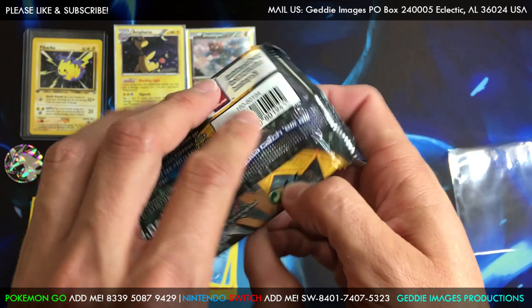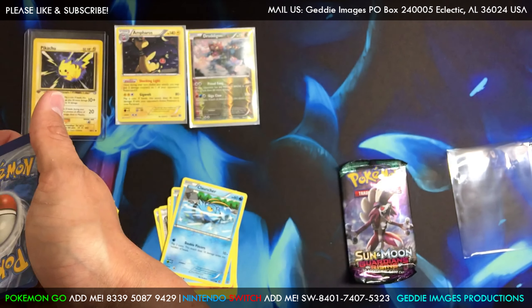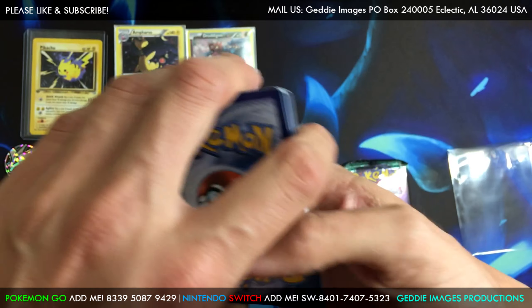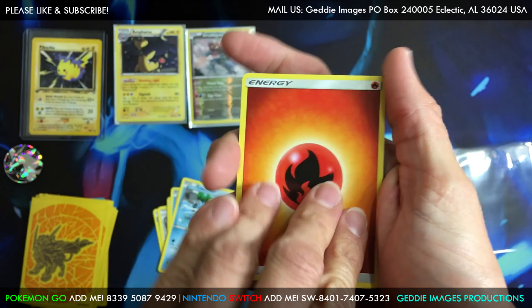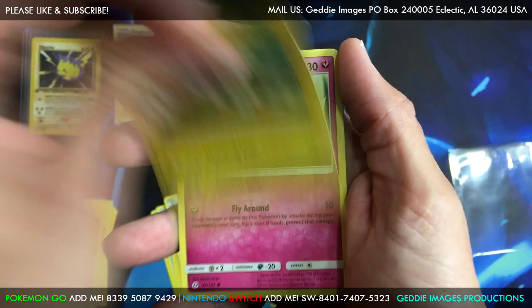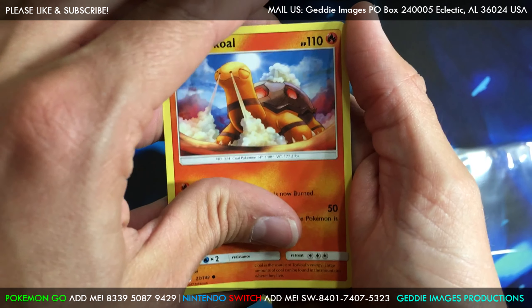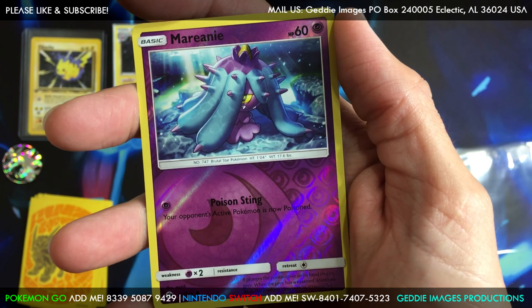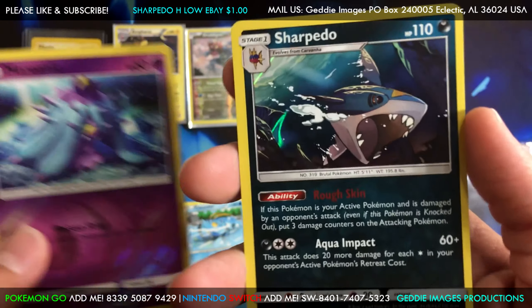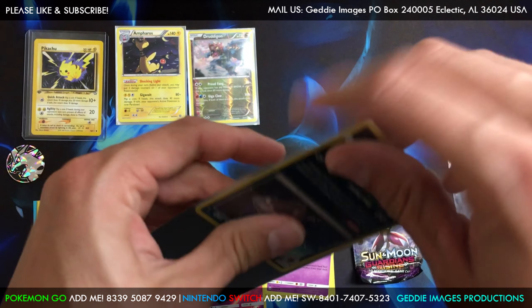Alright, Base Set Sun and Moon. There's the code. I'm going to guess Lightning — here we go. We got a Poison Barb, Dragonair, Charjabug, Cutiefly, Drowzee, Rowlet, Torquil, Zubat, Mareanie — that's a regular common reverse — and we got a Sharpedo holo! That's two for two on holos. Nice, pretty good on holos at least.